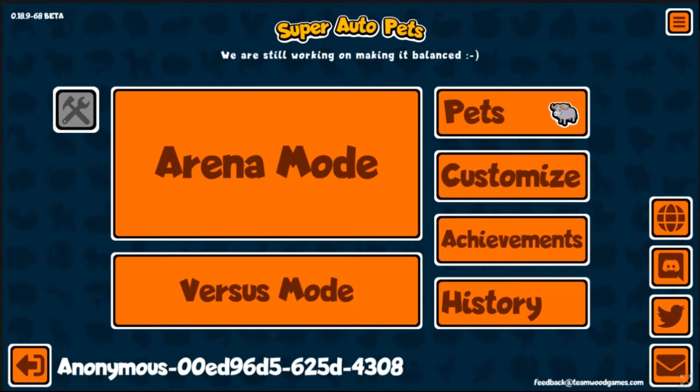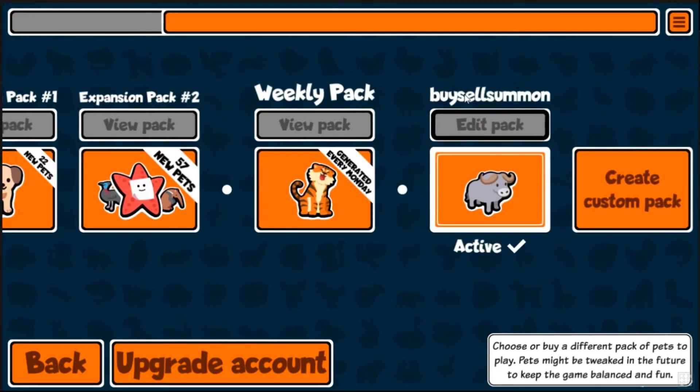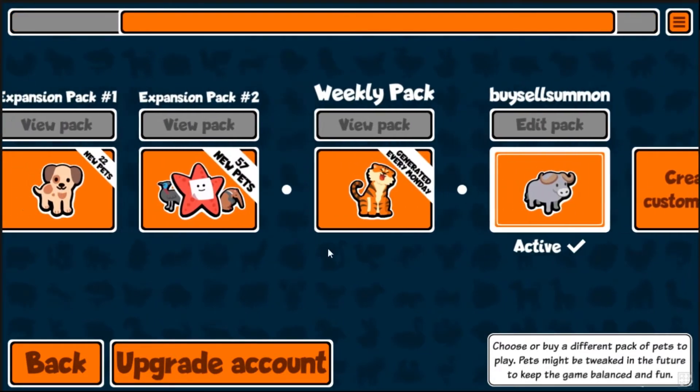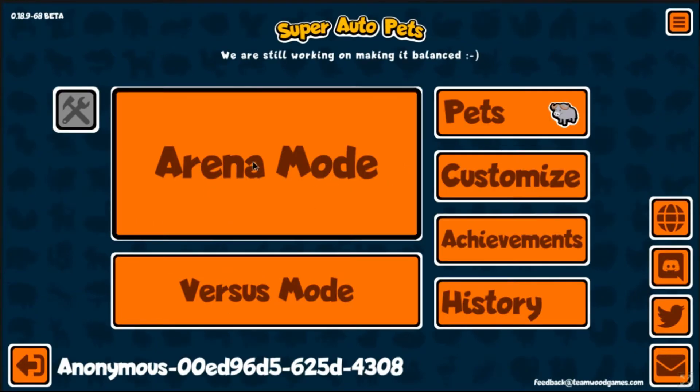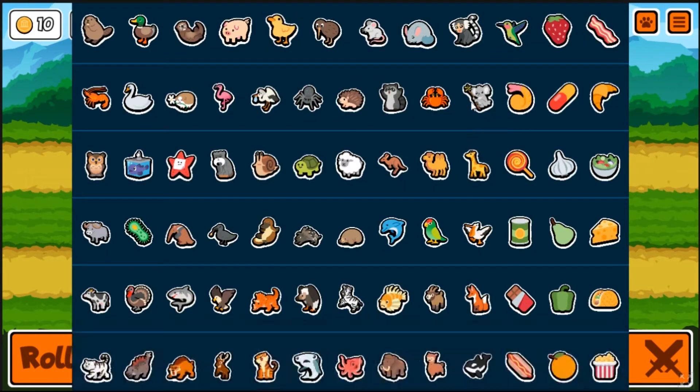Hello and welcome back to the Midnight Moose channel. More Super Auto Pets for you today - there was another update and I made a custom pack. It's got buy-sell synergies and then some summons to back it up. I probably missed an important animal or ten, but hey, it happens.